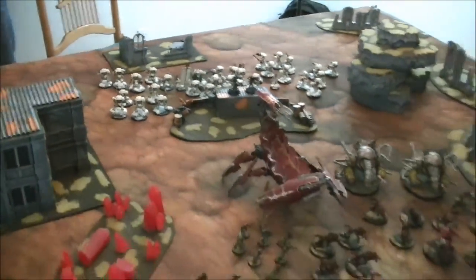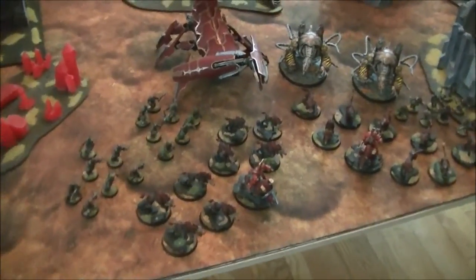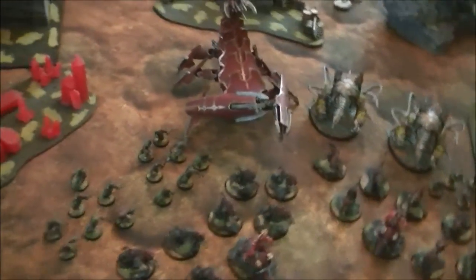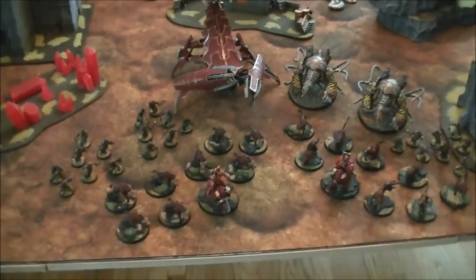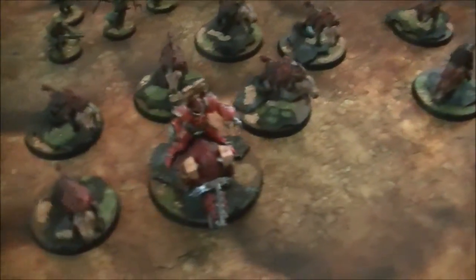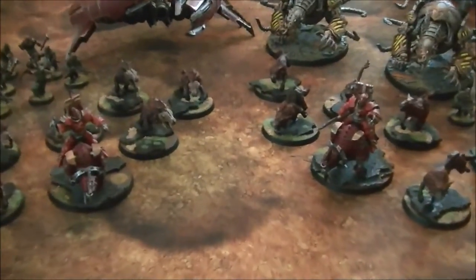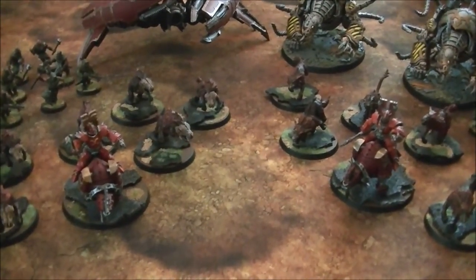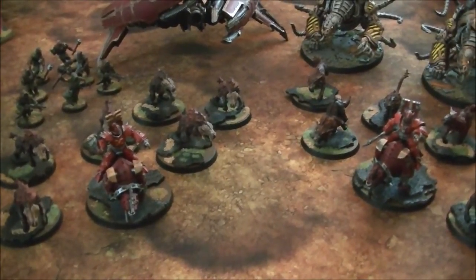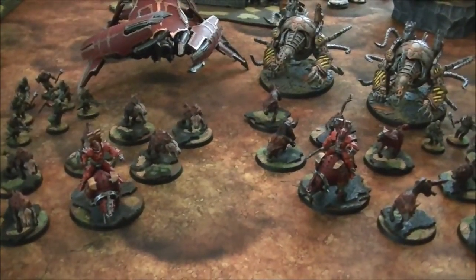I'll give you a quick run through the army, talk about the mission, get our table set up, and dive straight in. For my army I'm running a combined arms attachment of the Khorne Daemonkin and an allied Crimson Slaughter attachment. I've got two Chaos Lords both with power fist, lightning claw, and mark of Khorne on juggernauts.